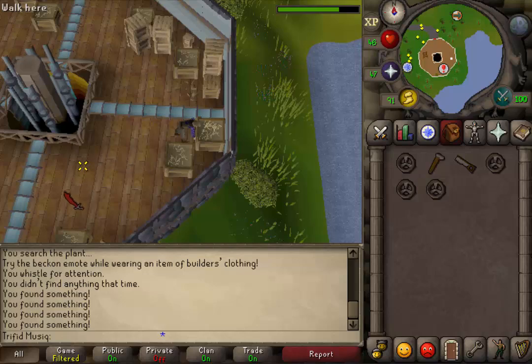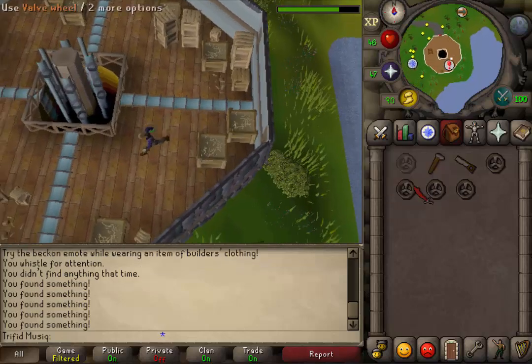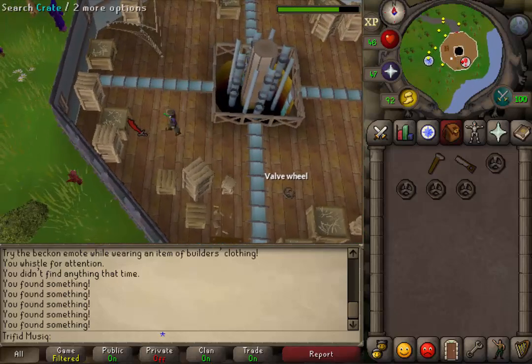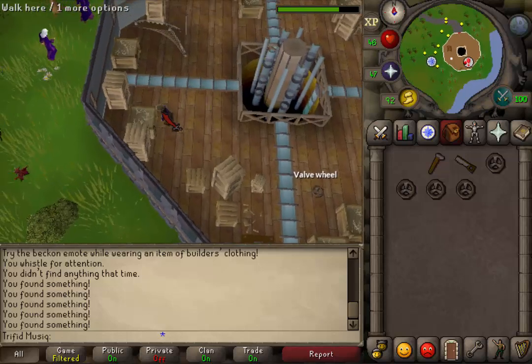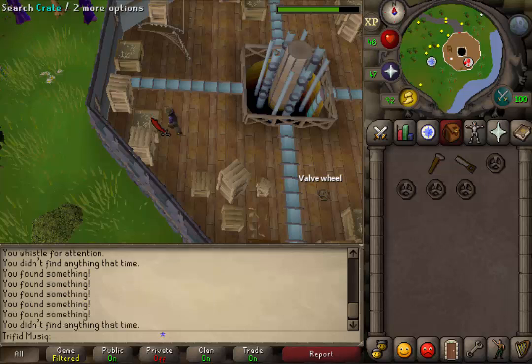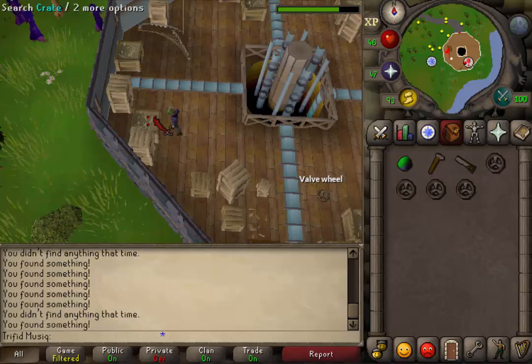When you have your 4 valves, let's go to the southwestern corner and search the crate that has straw on it, just south of the stairs. Keep searching it. In this crate we should find a colored ball. We will also need 4 of those, so keep searching that crate until you have 4 colored balls.